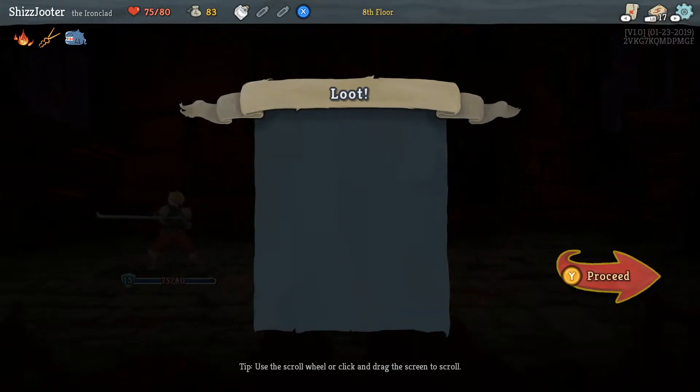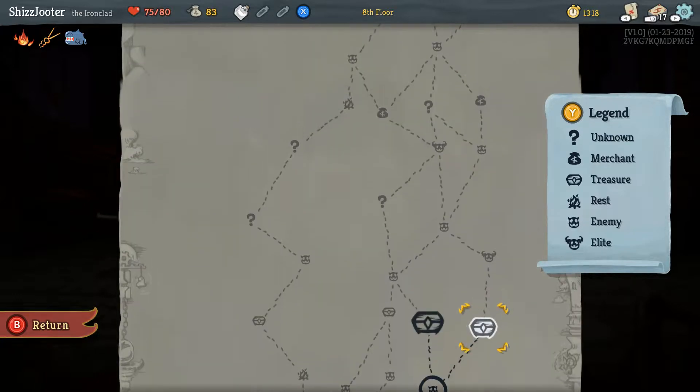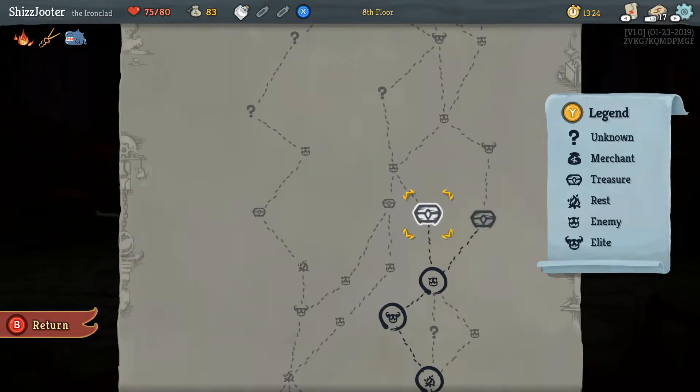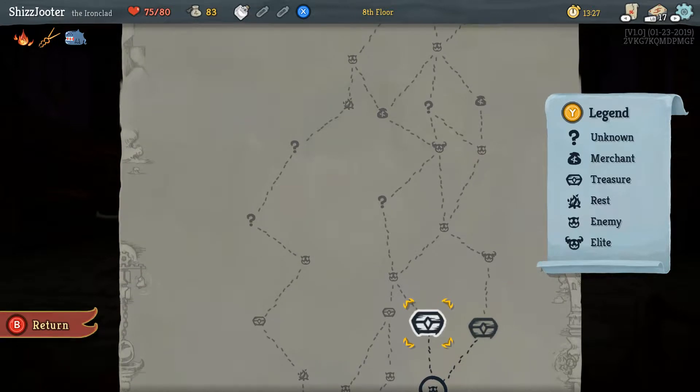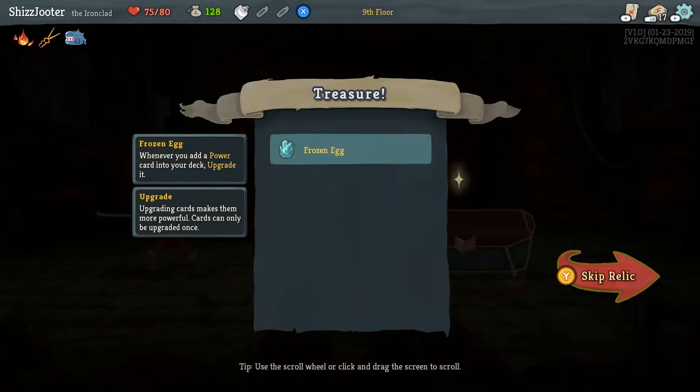Sword Boomerang — block 8, draw one card. Which one, left or right? If you go right you get to fight a big monster and you'll be nearly full health. If I go left there's a small monster and a question mark. Either way I have to fight a big monster — you don't have to fight a big monster if you go left. I'd go for the big guy — you're not having any trouble so far. It's a chest — whenever you add a power card to your deck, upgrade it. That's pretty good.